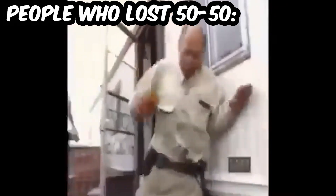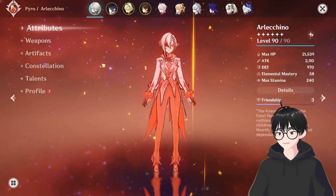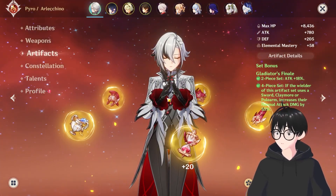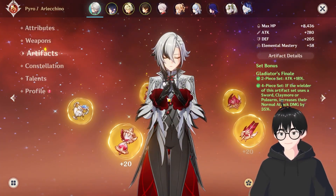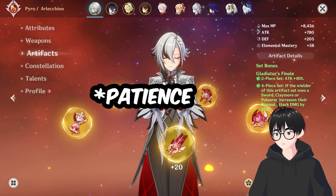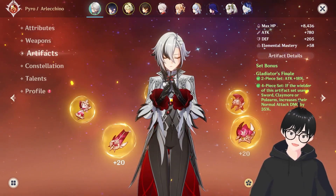First step, you gotta get the character, then you gotta level her up. Give her the Gladiator set — for all those who avoided the Gladiator set for some reason and didn't have the courage to wait and save up for it.